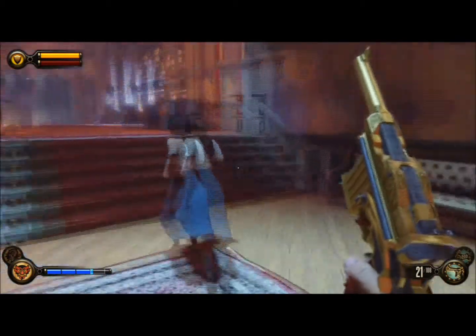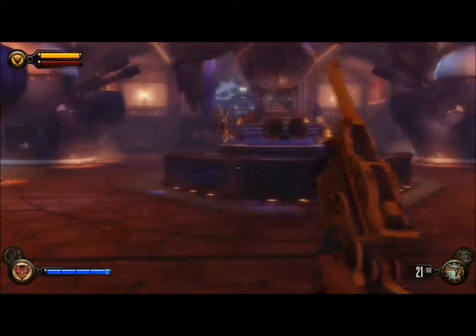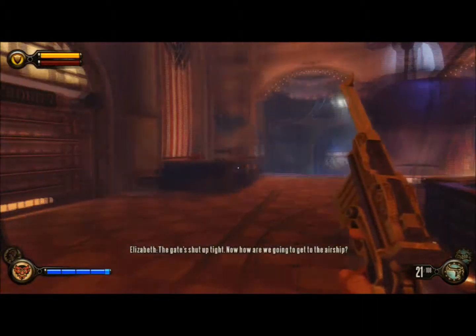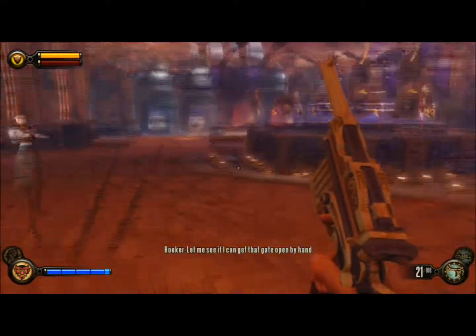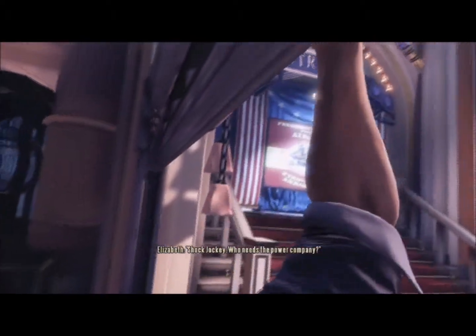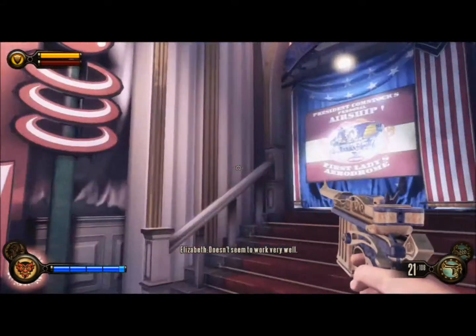We still have our golden pistol — I guess just because we haven't found a shotgun or anything yet. Basically everything in here runs off of Shock Jockey. The gates are shut up tight, so I'll see if I can get that gate open by hand. Shock Jockey pretty much powers most of the doors in this area — who needs the power company? Some fool's alternative to electricity that doesn't seem to work very well.